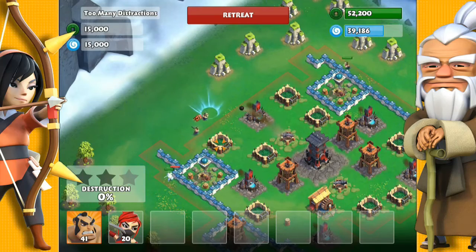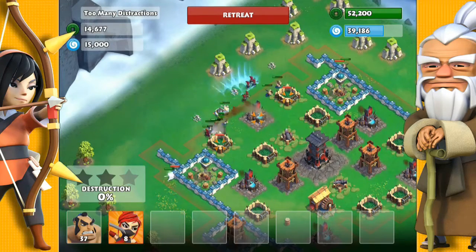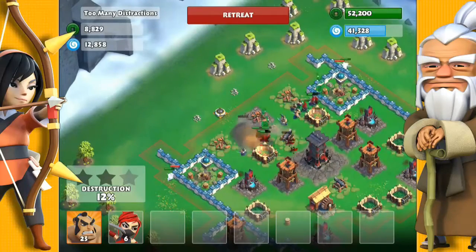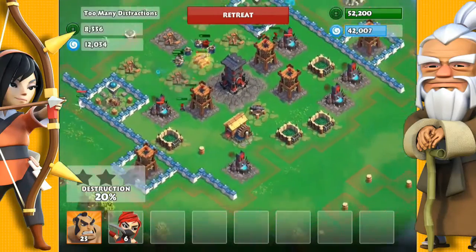We're going to attack from the north-west. As you can see, I distracted the freeze towers with a single samurai. Then I triggered off some of the traps with a couple of samurai as well. So now I'm flooding it with samurai and ninja, getting right into the castle here.